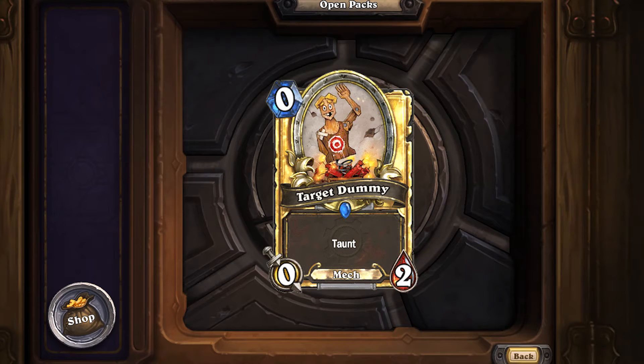The Target Dummy is a 0/2 mech with taunt, identified as a rare by the blue gem. I'm going to talk about arena first and then constructed throughout this review. In arena, this card is bad — it's just like Wisp. Zero mana gets you 0/2 stats, and you wouldn't play a one mana Shield Bearer which is a 0/4 taunt. You only take it if there's nothing better, and honestly almost every other rare in the game is better.